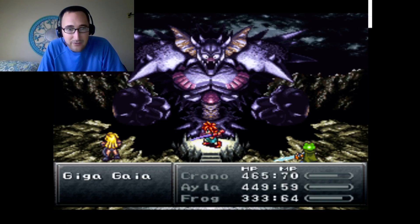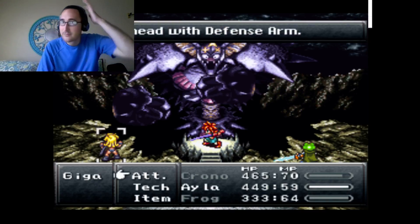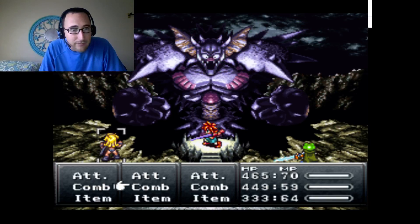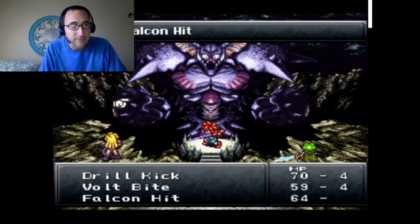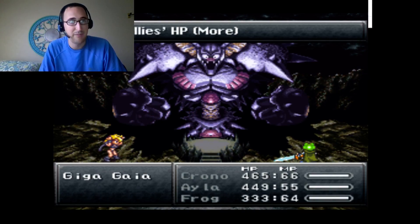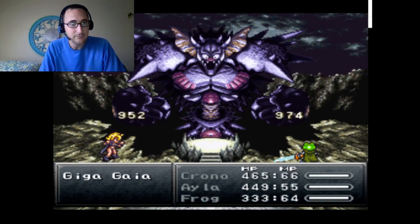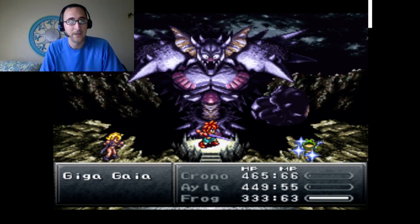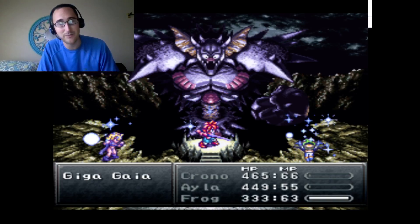Volt Bite isn't actually the best thing to do, so let's do that Falcon Hit thing again. Falcon Hit on the arms. Frog, just spam heal. Left arm's been destroyed — excellent. So we just have to keep those arms dead.